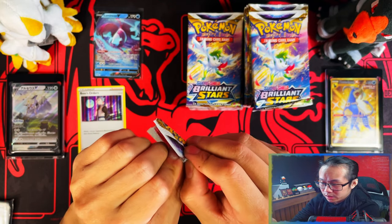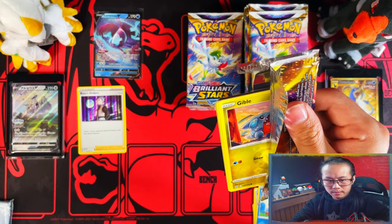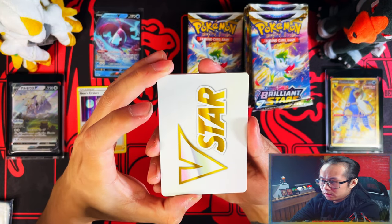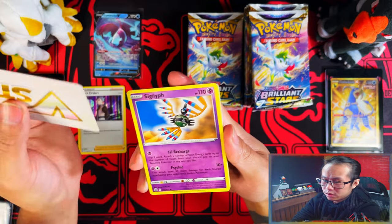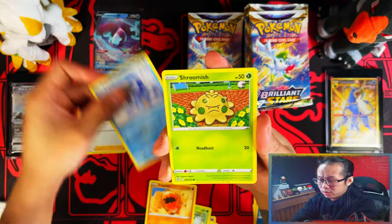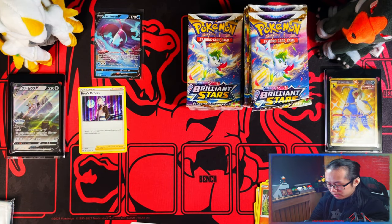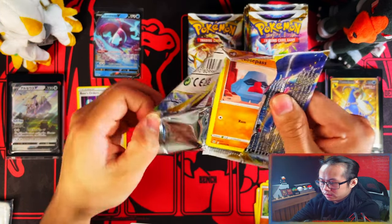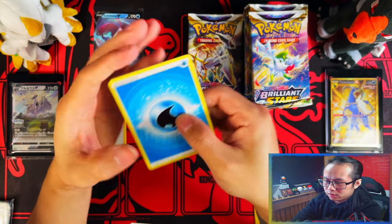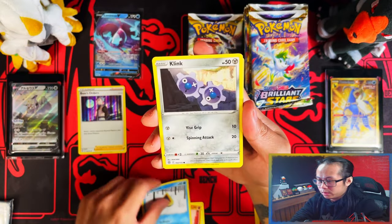It looks like in this booster box the left half might not be that stacked. I've had a theory - if you've seen my last opening - that in booster boxes the V-star markers don't mean anything, you're not really gonna get anything from them. But in single booster packs, triple pack blisters, anything that's not a booster box, you're gonna get a holo and above. More testing needs to be done, but right now that's my theory.